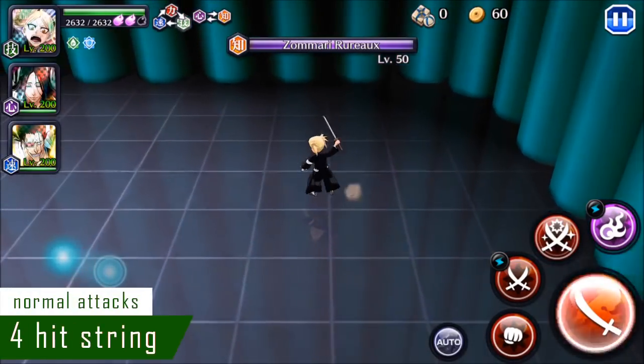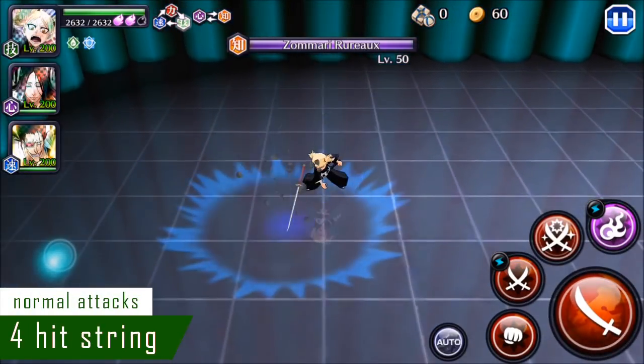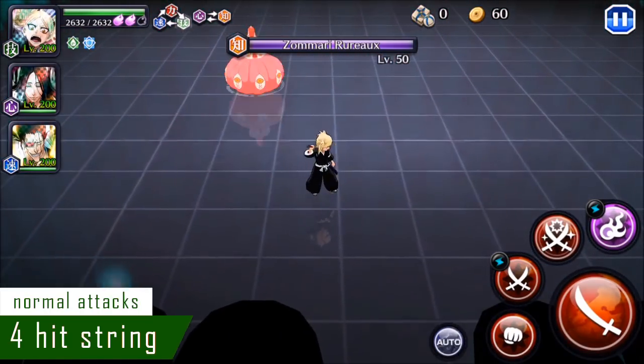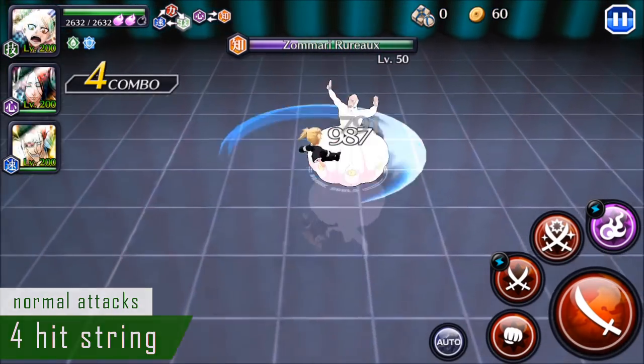Let's move on now to her normal attack string. Her normal attack string is pretty basic — it's a four-hit melee combo. Nothing really to point out about it. It has decent range and about average speed. It's not really one of her main tools, but it is a pretty decent normal attack damage string.